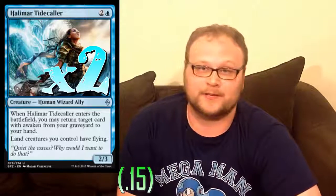Just two copies of Halimar Tidecaller to finish off the creatures. We're playing an awful lot of cards with Awaken here, so we gotta play Halimar Tidecaller. It's a really good three-drop — on some turns you can play Tidecaller and then immediately play the card you got back with it. The 2-power body is nothing to write home about, but it is a body, and one of the bigger bodies in the deck — which is kind of sad, but true.